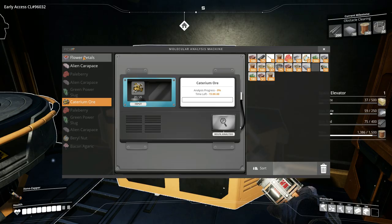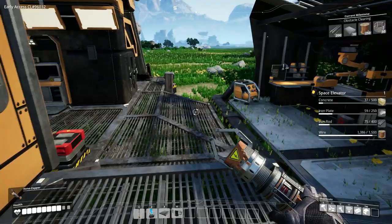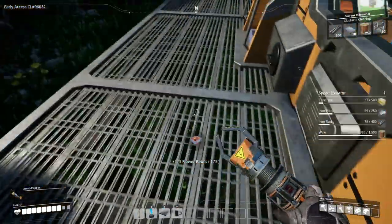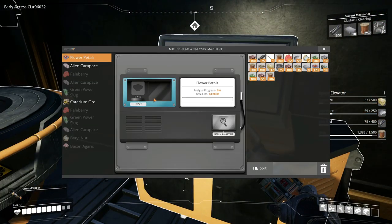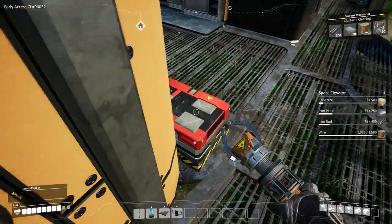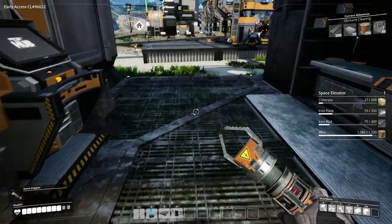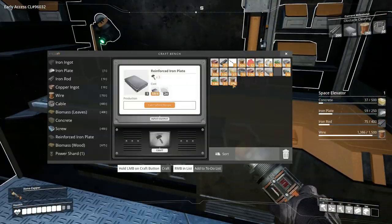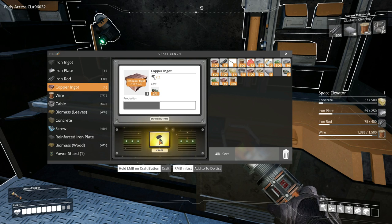Analysis complete. Now let's research this Caterium ore. Bacon agaric can be added to the object scanner catalog after unlocking the new blueprint in hub tier one. We need 25 of the Caterium ore to research it, and we've only got 20. We've only found that one outcrop so far. So maybe later on we'll go out searching for more Caterium ore. In the meantime, we can research some flower petals — we only need 10 of those. Begin analysis. Thank you.